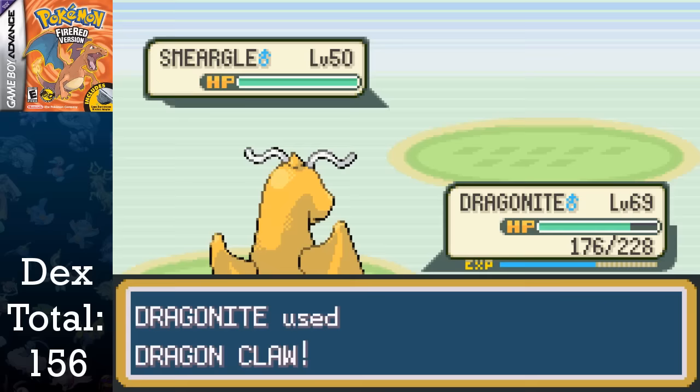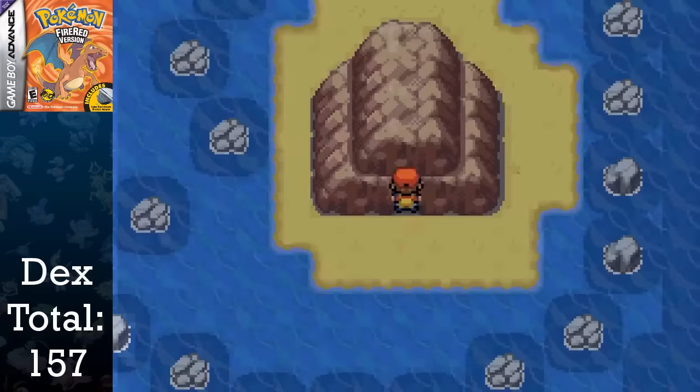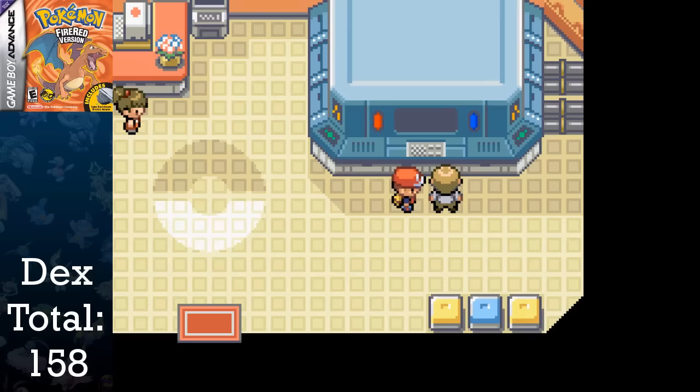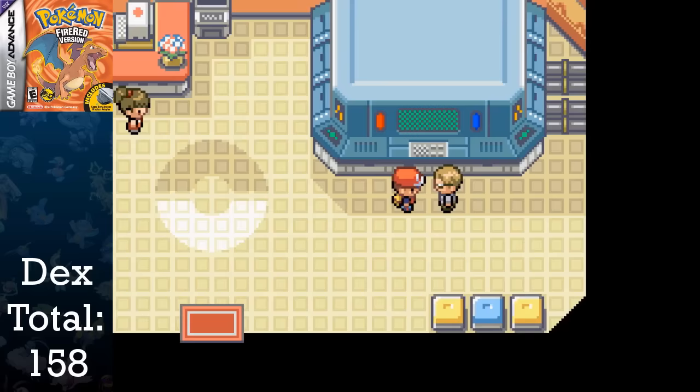Going back on the main path, I challenge a couple of trainers, allowing me to evolve Ledyba into Ledian at level 18. Continuing to the right leads me to the Lost Cave, where I am able to capture Murkrow. If you're playing Leaf Green, you'll be able to capture Misdreavus instead. I go back to One Island and give the Sapphire to Celio, giving us access to trading with Ruby, Sapphire, and Emerald. Good thing we don't have to do that, or else we'd be here for a few more hours trying to get a living dex.